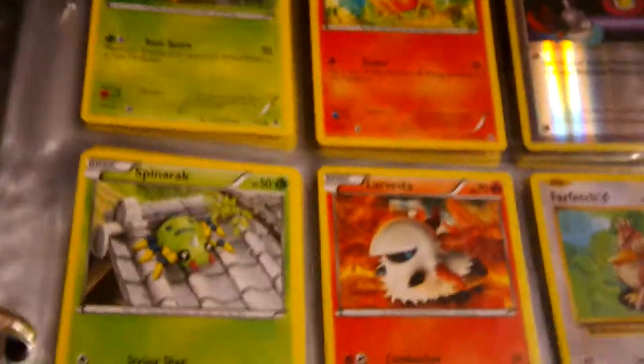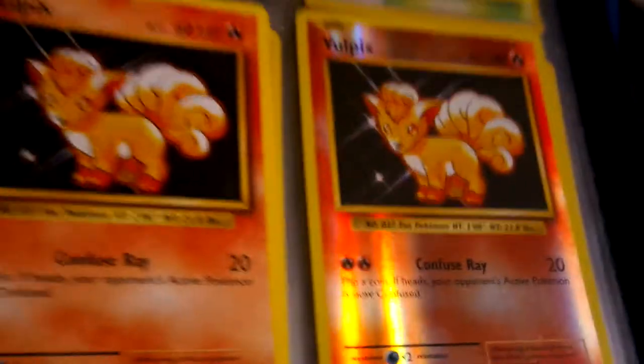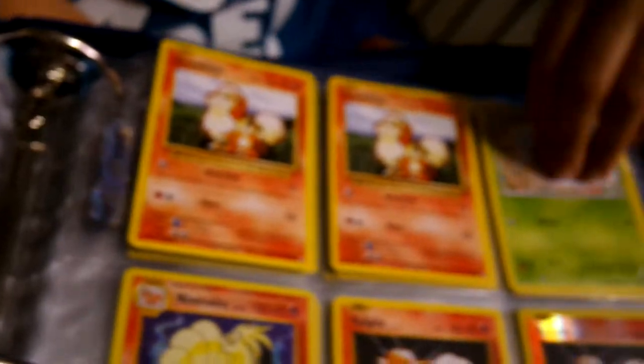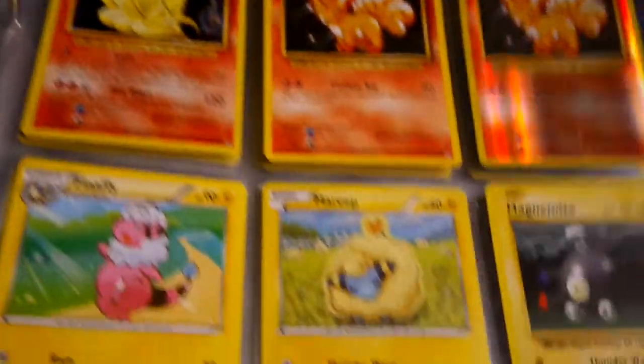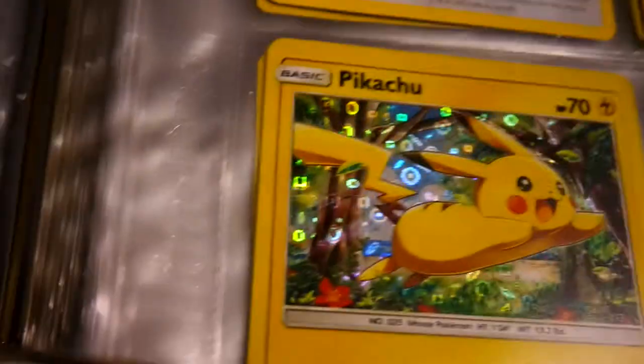I didn't know you had a holographic trainer card! I have a holographic Vulpix too. I have a holographic everything — you have like one holo card on each page. Here's my favorite card — Pikachu!